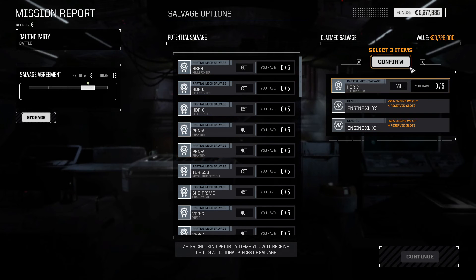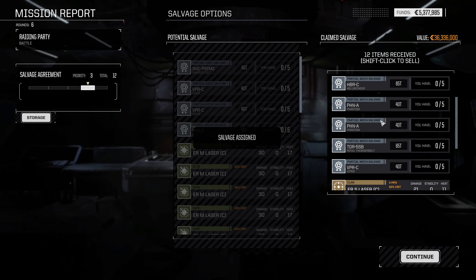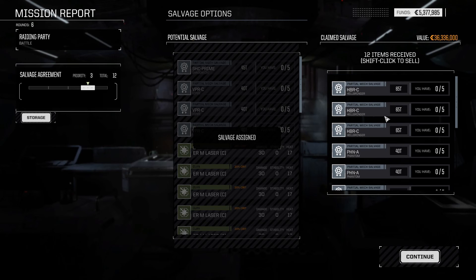We'll take a Hellbringer part because I think that will be good for us. We got three Hellbringer parts, two Phantom parts, a Thunderbolt, and a Viper part. Very, very nice. Getting three Hellbringer parts means that if we see another one, it shouldn't be terribly hard to bring that mech up to full duty.